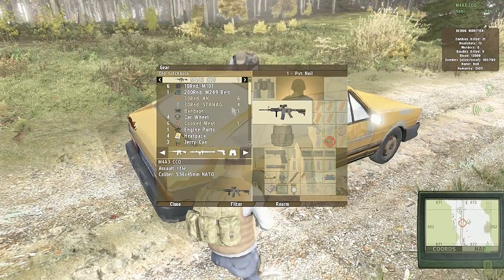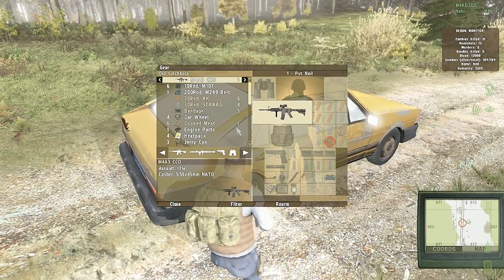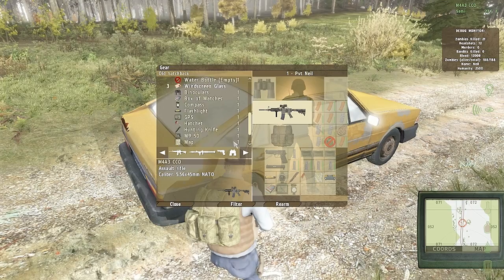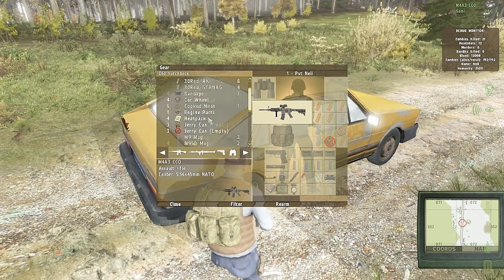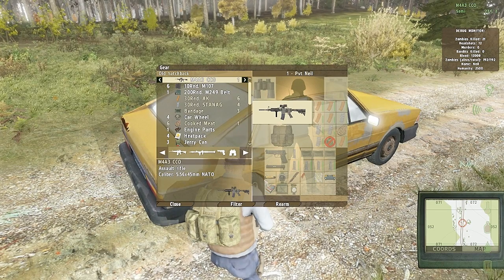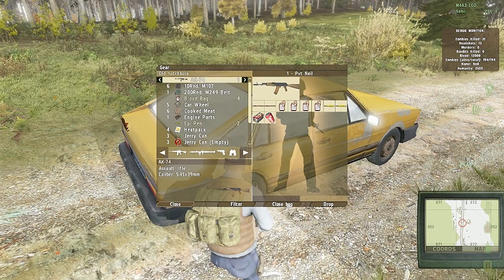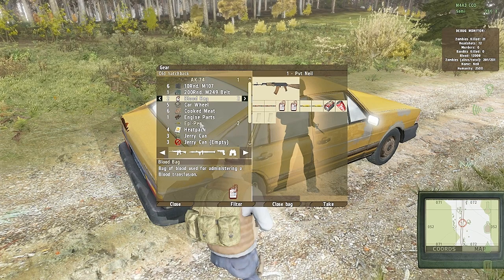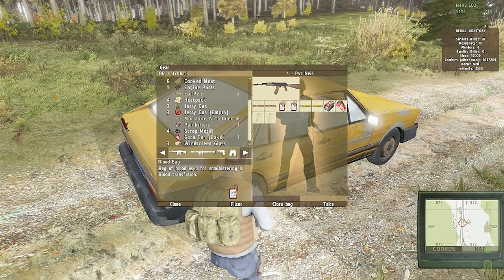You can stash gear in the trunk — stuff that you can't fit in your pack you can load up in the car, take it with you, drive it around. But vehicles do have gas and they also take damage. You can damage the wheels, the engine, the fuel tank, and the body — those are all things you could have to repair. You have to go find car parts, fix the car and then make it drivable. Luckily we found somebody that had one already, Joe jacked it, we met up and now we're checking the gear. You can sometimes find vehicles randomly throughout the map, or find them stashed in the woods where people try to save them. So having a vehicle is a huge advantage but it also can be a huge downfall.